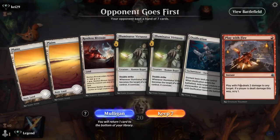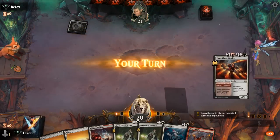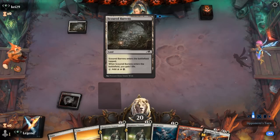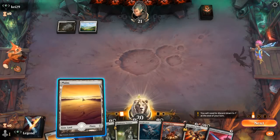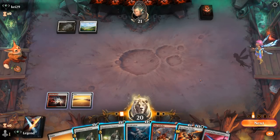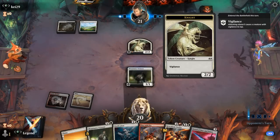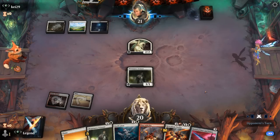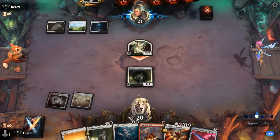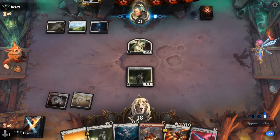Game four: we're on the draw, missing a sword, but I think we can still keep — two threats, some removal, and hope to find Kellan or a sword. Opponent on black-white, so getting the blue-black sword might be best. We find one. Do I still want to run Virtuoso into a pretty likely removal spell? I guess we'll have to at some point — instant speed removal spells are good to get out of the way. Just a Virtue of Loyalty making a knight. A white deck making lots of tokens can still be annoying since we don't have a protection from white sword in our deck. Take two for now — the plan is just to kill their creatures one for one with removal, and eventually overpower them with an equipped creature.